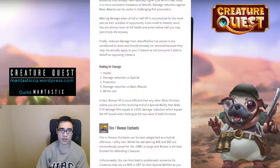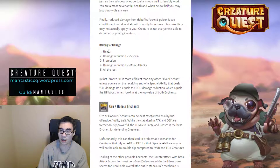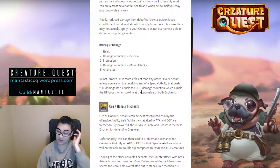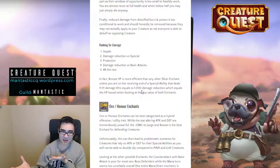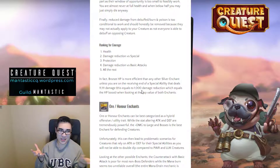The last and perhaps least valuable courage enchants are damage reduction from debuffed, burned, or poisoned targets, because very few creatures provide a debuff of any kind, so those enchants have zero value for the vast majority of creatures. Ranking the courage enchants: health is by far the best, then damage reduction versus specials, then protection, then damage reduction versus basic attacks (mostly for PvE), and all the rest are just bad. Even a bronze health maxed out at 1000 is more efficient than any other silver enchant unless you're receiving a special ability hitting for 11,111 damage.